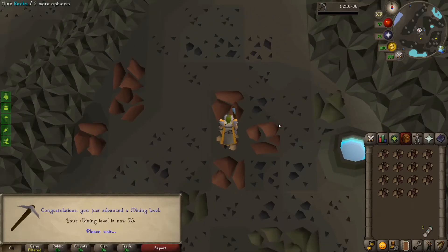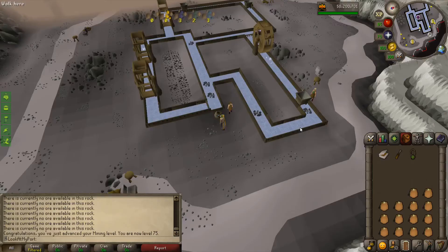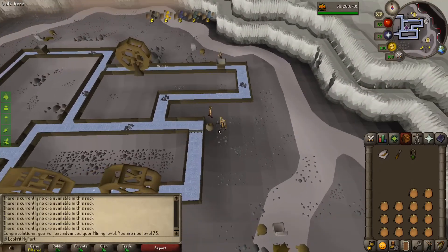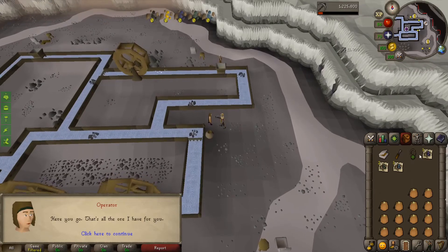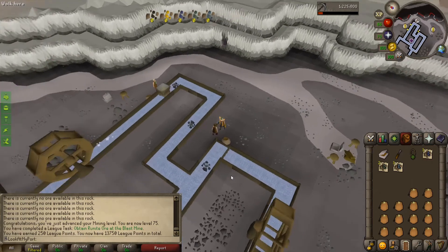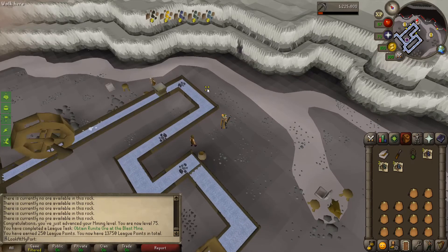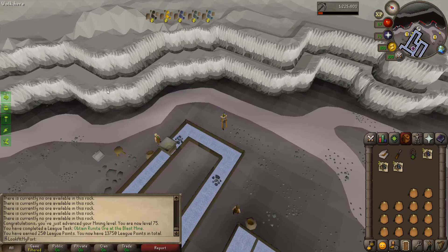75 mining — not a league task by itself, but it is a league task because if you come over here to the blast mine and collect yourself some runite ore, you get 250 more league points, which hilariously is more league points than you get for getting to level 80. The whole blast mining thing is a lot more moving around and just barely better experience than just mining iron. And I don't need and will never even be able to use these runite ores, so I probably just won't bother.